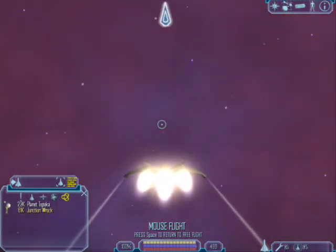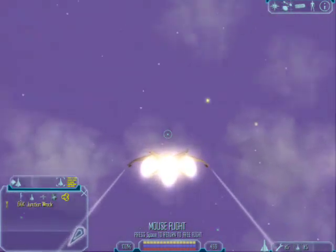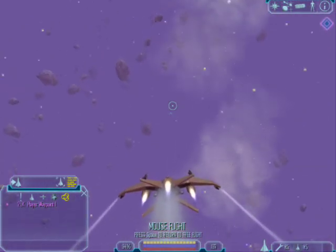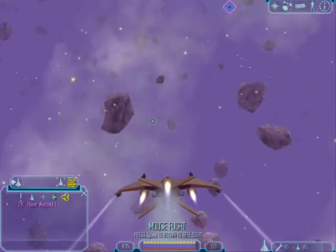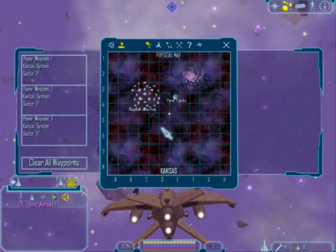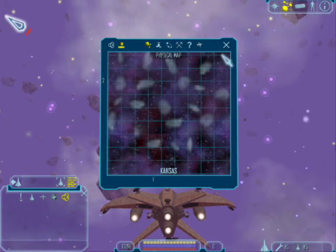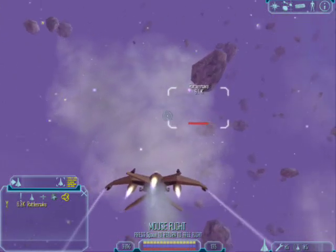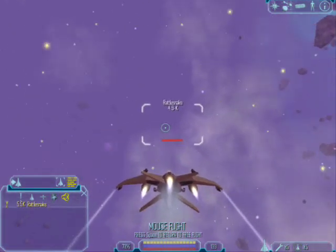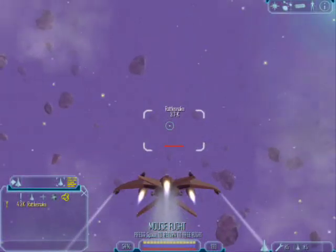We're going to fly into this cloud here. I had to cut the video because it took me forever to figure out where I was — sensor efficiency makes navigation really difficult in here. I put a few waypoints because I flew around forever and couldn't find anything, but I figured out the waypoints would put me on top of everything. There we go — if you can find the Rattlesnake wreck, you can find the gate.